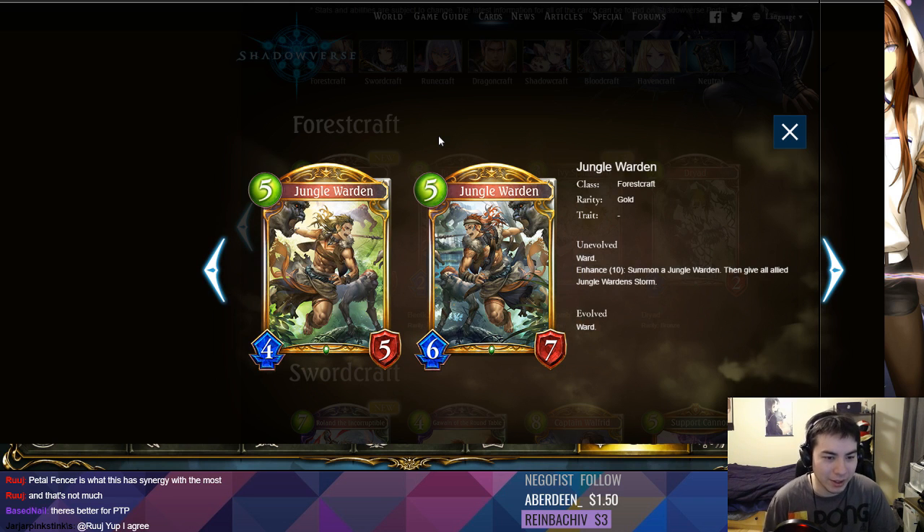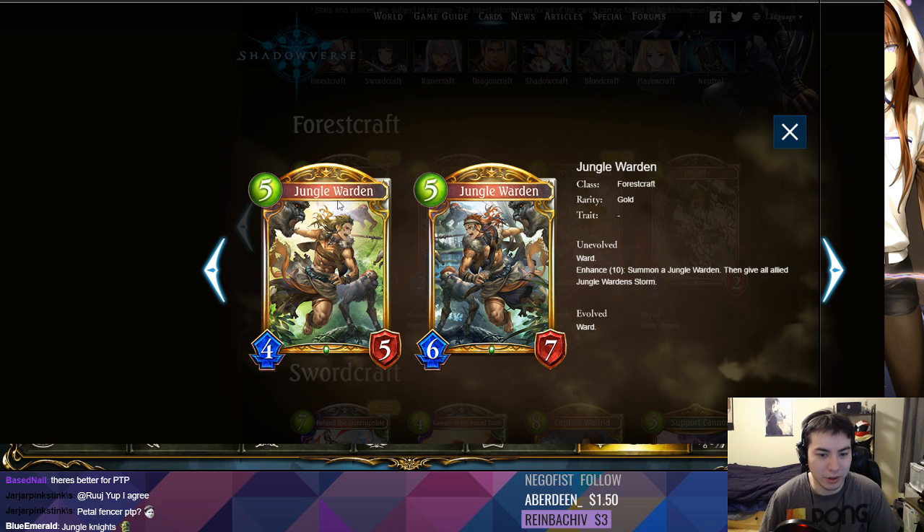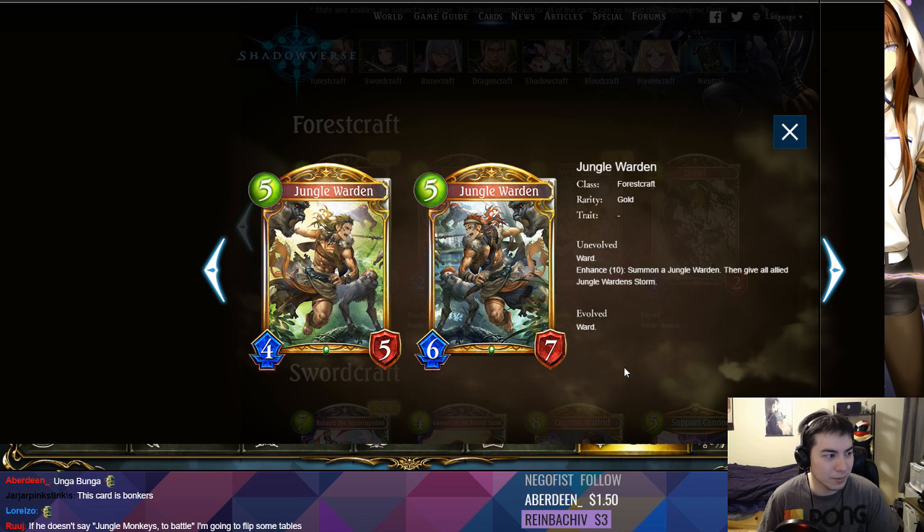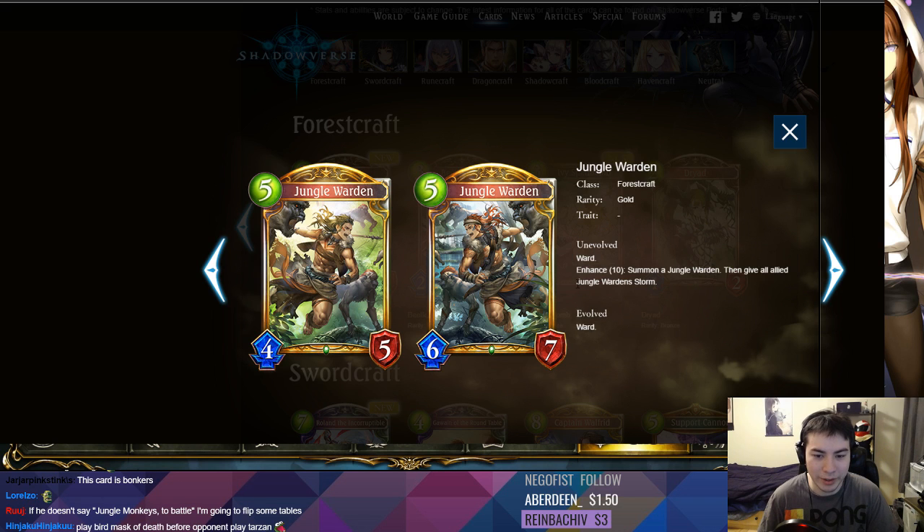Oh boy, we have Tarzan the Baseman. Five play points, 4/5, Ward. Not that good on its own. If you're forced to play it on a turn that's not 10, it's just mediocre. A 4/5 Ward for 5 is pretty easy to get rid of. It slows your opponent down a little bit. But on Enhance 10 — so when you have 10 play points — summon a Jungle Warden. So you summon another one, and give all ally Jungle Wardens Storm. Why did they do this?